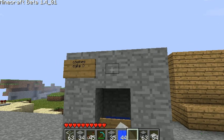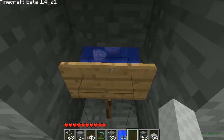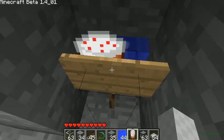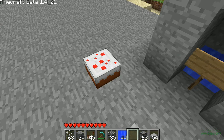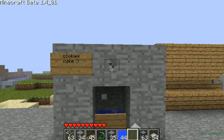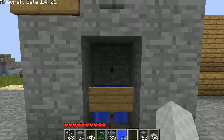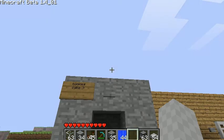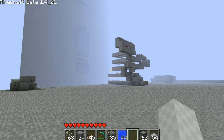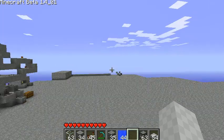You press the button as many times as you want and it'll dispense your cookies or cake. That's basically it — you can make it as many layers high as you want, you just have to make sure you can still hit the buttons.